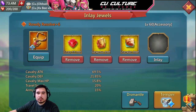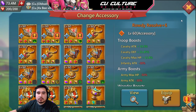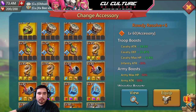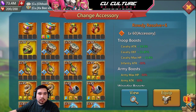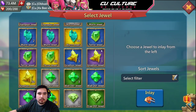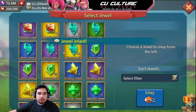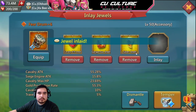You can also, instead of the champ jewel, find some pieces that will have a type jewel. Let me see if I have one — I do not, so let's just make one. You'll see a lot of times it'll be set up like this, and these will be the main jewels that you'll see.